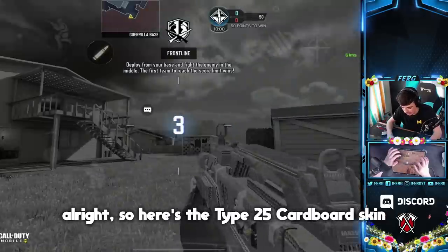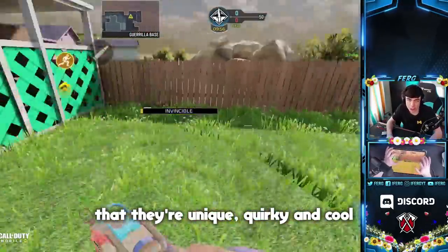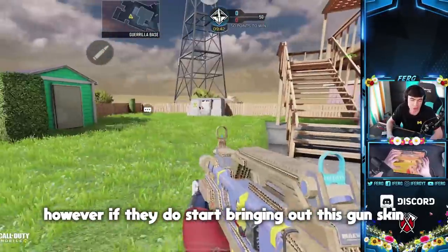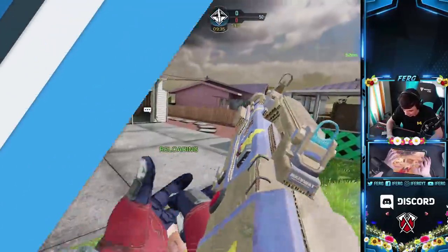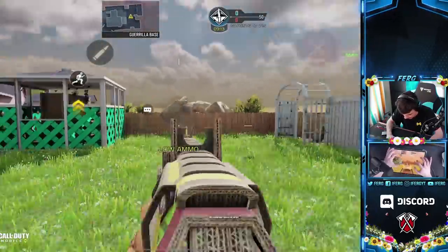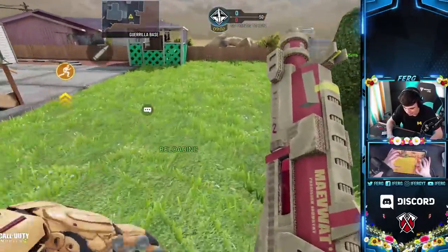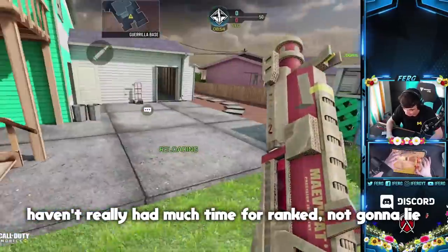Here is the Type 25 cardboard skin. I like these skins mainly because they are unique, quirky, and cool — there's no other skin in the game like the two new cardboard skins for the RUS and the Type 25. However, if they start bringing out this style for every single gun it won't be as unique. Here's what the RUS looks like — the iron sight looks really nice, it might actually make me use this gun more in ranked.